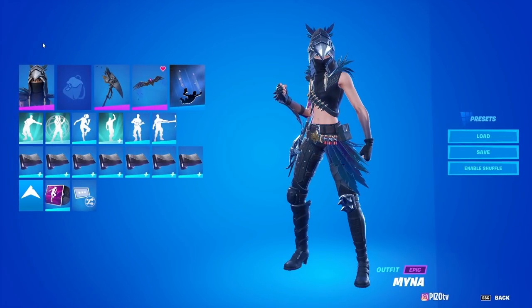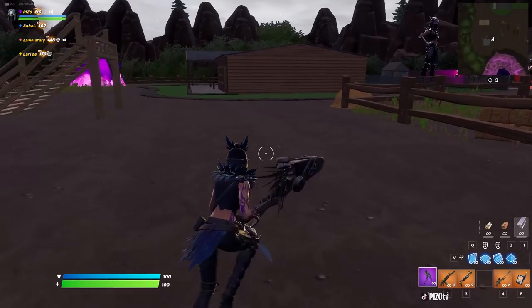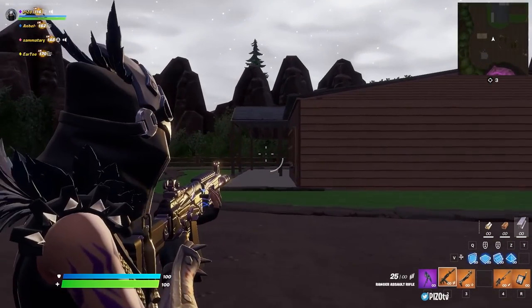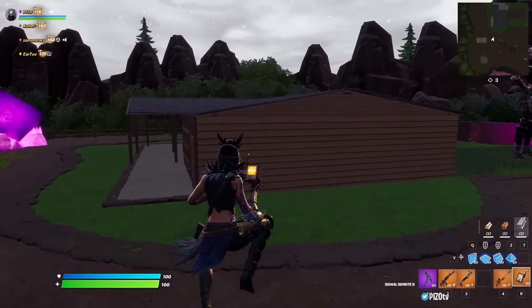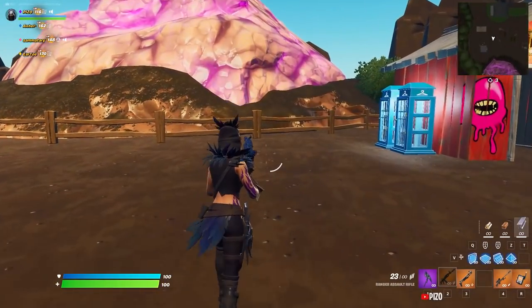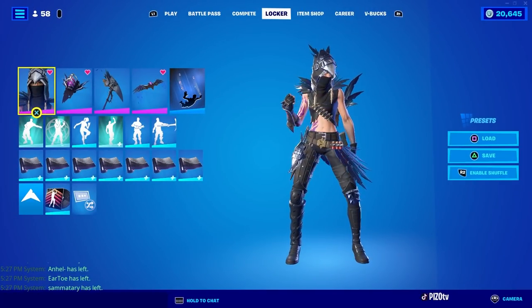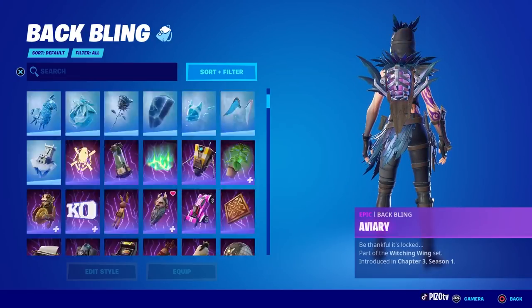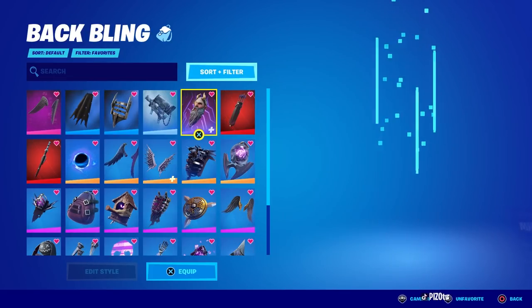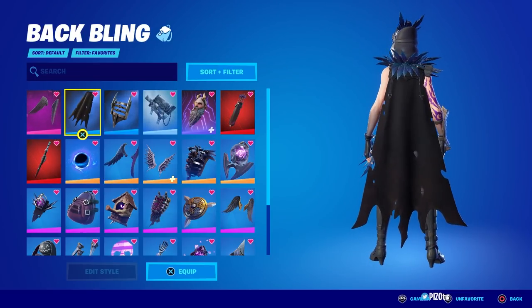Not a bad skin without a back bling either. Alright, combo time! I'm pretty sure we just spent an hour going through every skin and every back bling trying to find combos. The back bling is super tough. Fallen Wings looks pretty good on her — the cape looks nice.